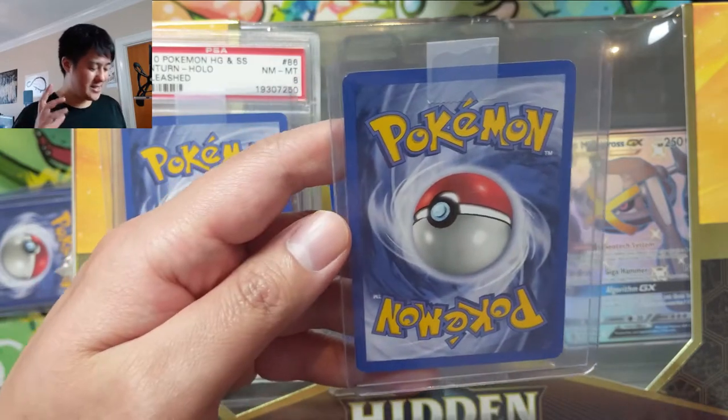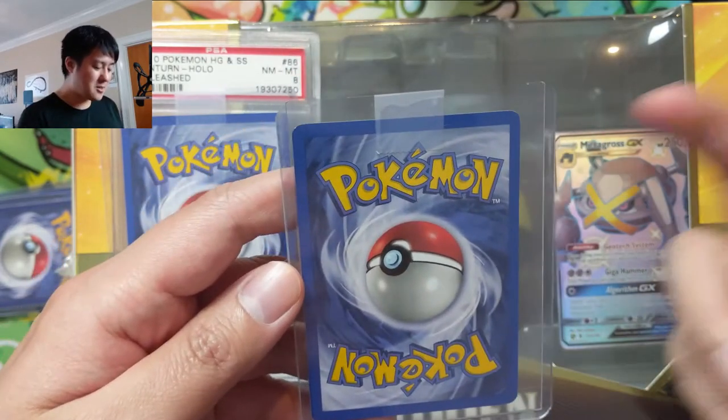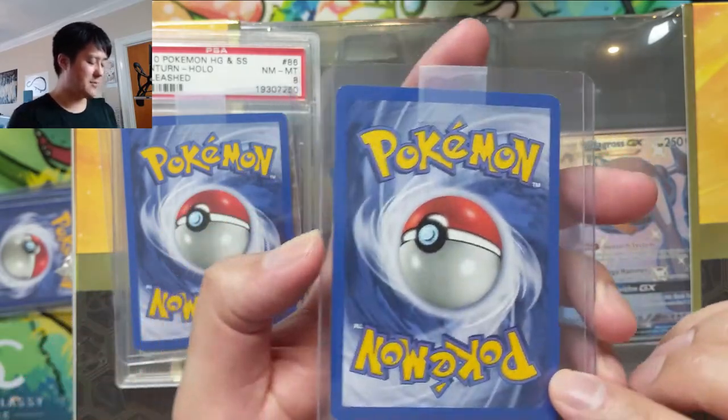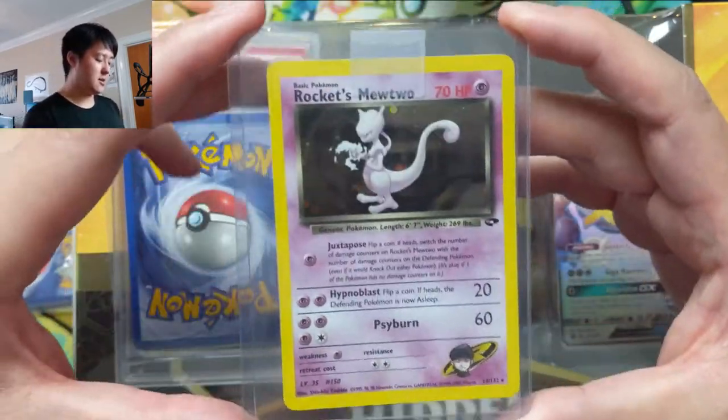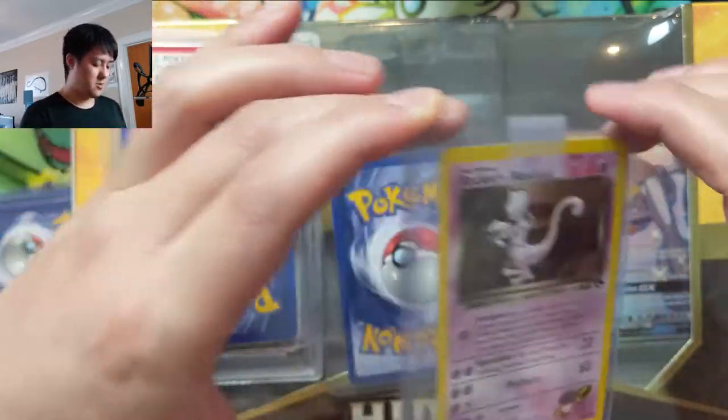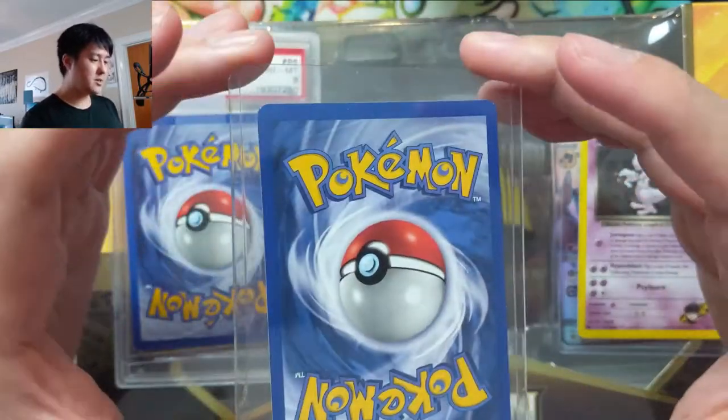It could be something in there like dust or sand just to scratch the card, so I wasn't very happy about that. But look at this card — sweet Rocket's Mewtwo. This is a very interesting card but we'll talk about that when we get into this one.